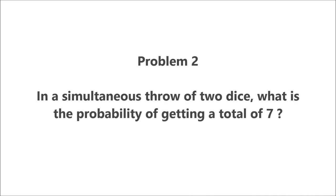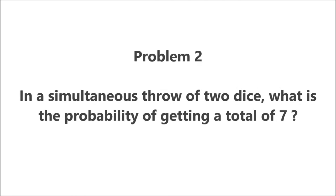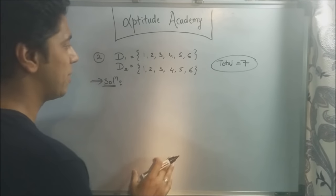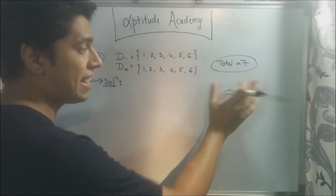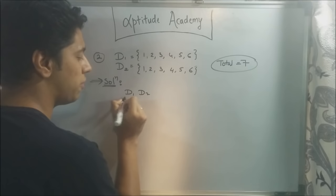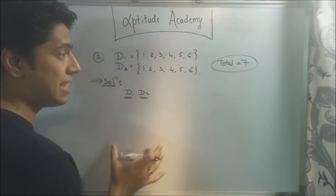Problem two: in a simultaneous throw of two dice, what is the probability of getting a total of seven? In the second sum, you've got two dice being thrown simultaneously — it's an independent event. They're asking what is the probability that the numbers from the dice will sum up to exactly seven. We're going to write down all possible combinations of D1 and D2, dice one and dice two, and see which combinations can give us seven.